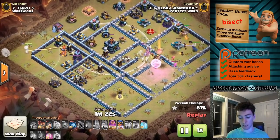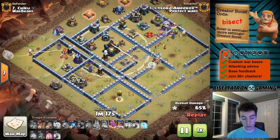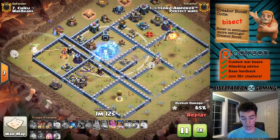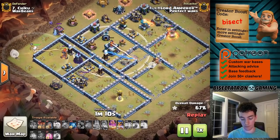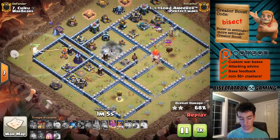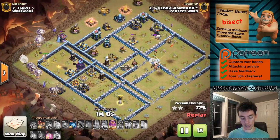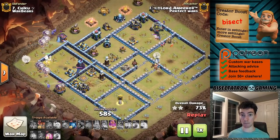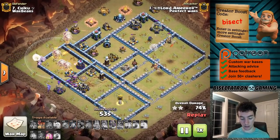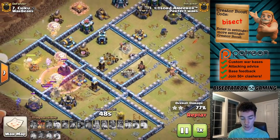Which is why it's important that a jump spell is not required. The king and the royal champion come in on the other side; the warden is still doing his thing and can take out that multi very easily from his spot. The queen gets the town hall — everything's good to go. The queen just barely gets it but gets enough, and then what's left is eleven balloons plus the royal champion taking out that last air defense. This base is very susceptible to air, and the warden's ability is still active with some healers running interference.